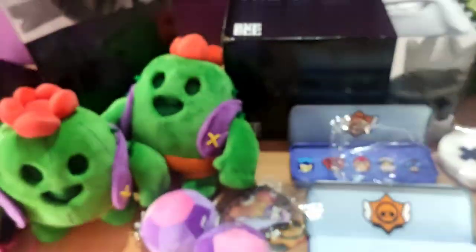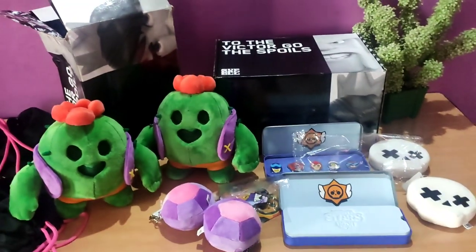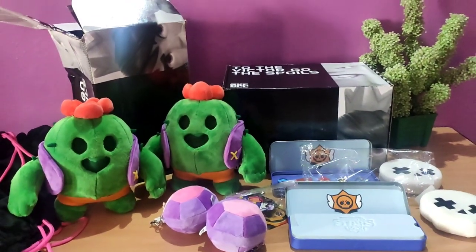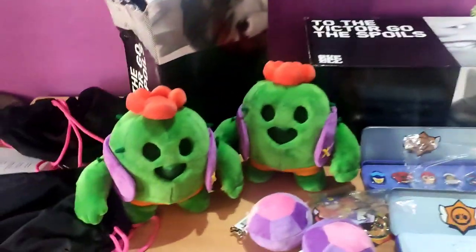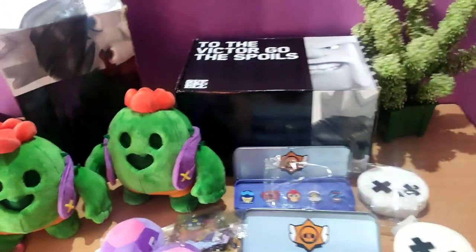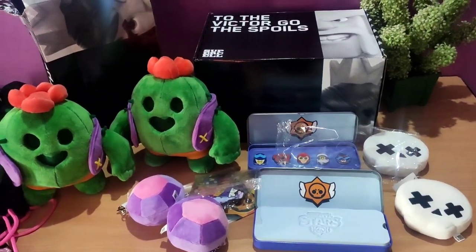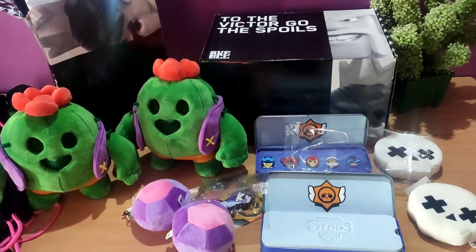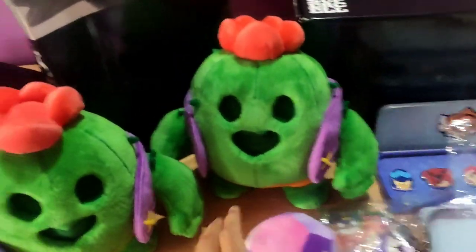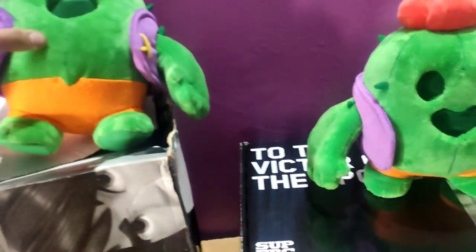Guys, we've taken everything out of the box, and I've also taken out the stuff from the previous box. So this new box turned out to be the same box that Supercell sent us before — we got a Spike plushie, Gem Grab and Showdown keychains, a Brawl Box-looking pencil box with brawler pins, and a brawler stickers pack. You might be wondering why Supercell sent me the same box again — well, even I don't know. Maybe they had so many boxes and decided to send me one more. But I'm happy because now we have two Spike plushies!